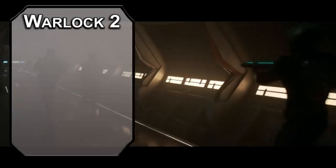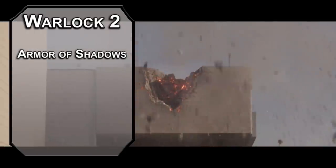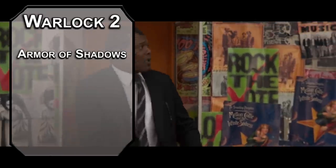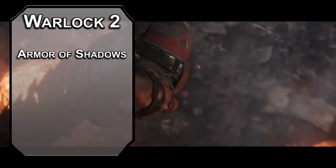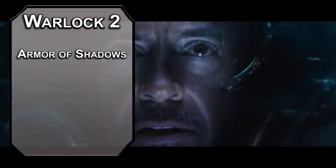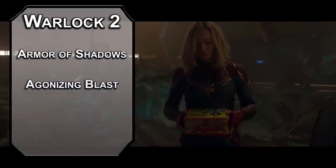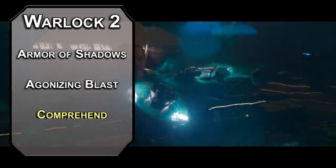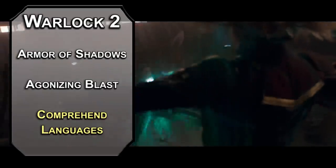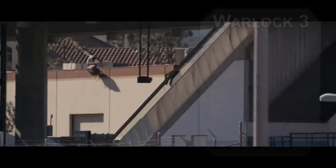2nd level Warlocks get invocations — special gifts from whatever gave you your powers. Armor of Shadows lets you cast Mage Armor on yourself at will, raising AC to 13 plus your dexterity when you're not wearing armor. You have proficiency with plate, so you can just wear plate. Agonizing Blast lets you add your Charisma modifier to the damage of your Eldritch Blast attacks. For this level's spell, Comprehend Languages lets you understand all spoken and written languages for an hour — a translator is pretty useful when your jurisdiction is the entire galaxy.